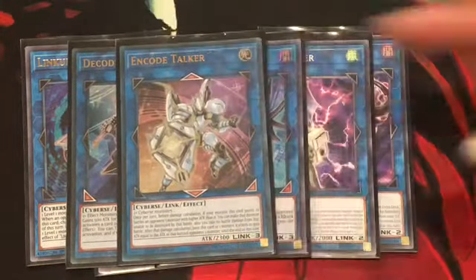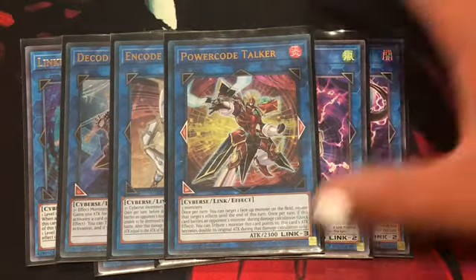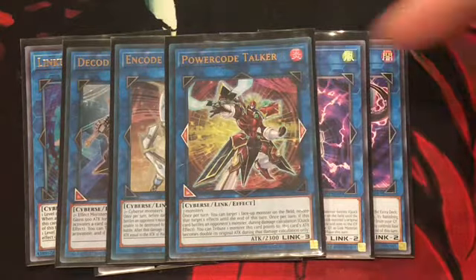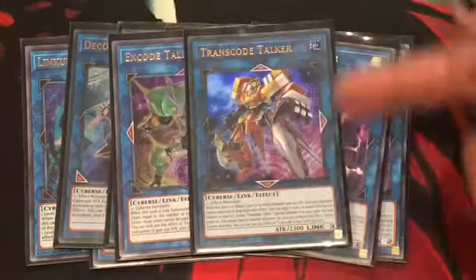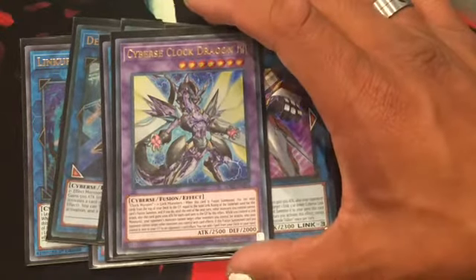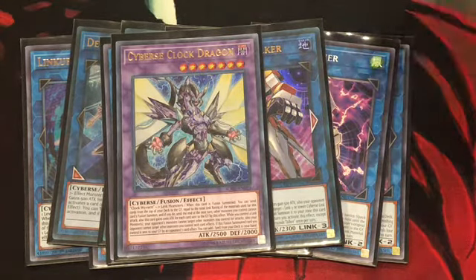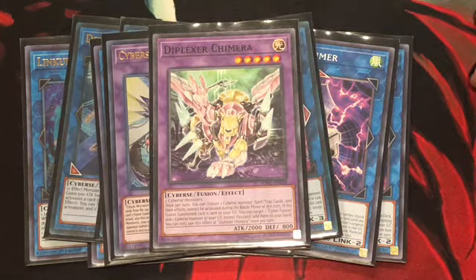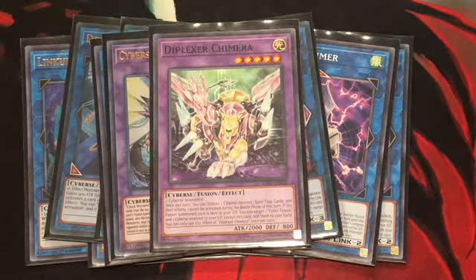1 Excode Talker — one of my favorites, especially for the attack boost. 1 Power Code Talker — a little harder to get out with the deck since it needs 3 monsters, but it is a generic Link 3. 1 Transcode Talker — in my opinion, the Link 3-or-lower Monster Reborn of the deck. 1 Cyberse Clock Dragon — my favorite card, especially for milling your deck and then gaining 1,000 attack, and you just go for game right there. 1 Chimera — if this Fusion Summon card is sent to the grave, target a Cyberse Fusion and Cyberse Monster and add them both back to your hand. So in a sense, a Fusion recycler, but not as good as Clock Wizard.